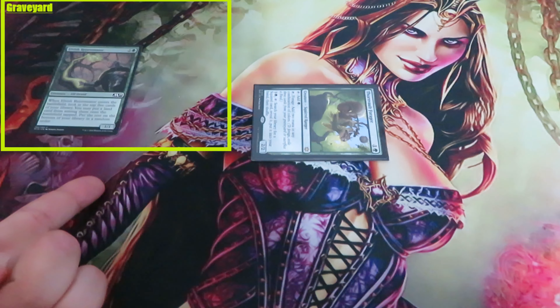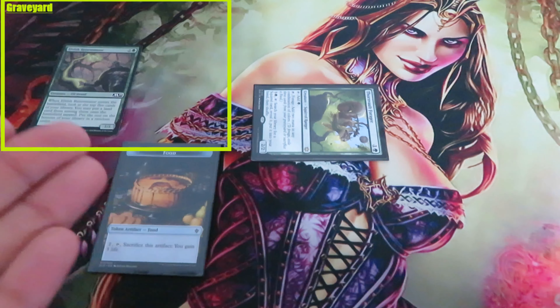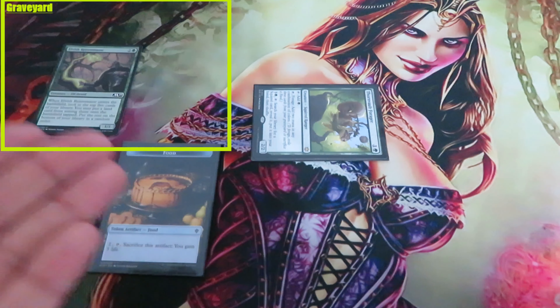If you have both cards in your graveyard and food tokens, you can choose which additional cost you want to use to forage.